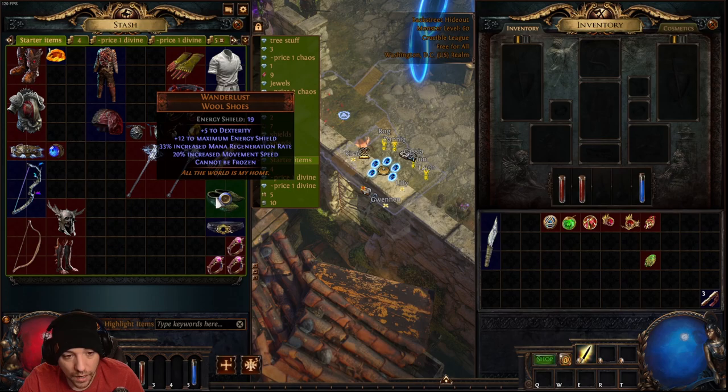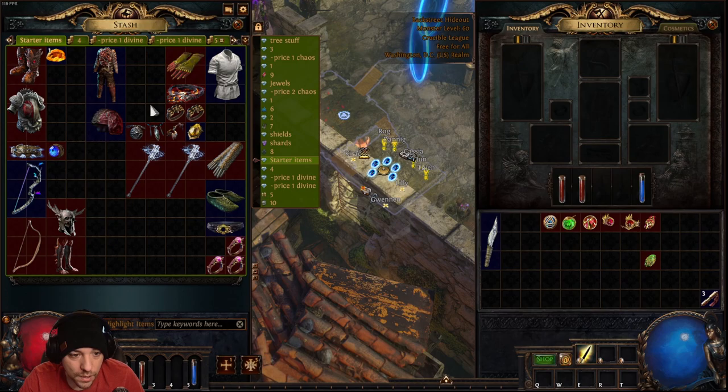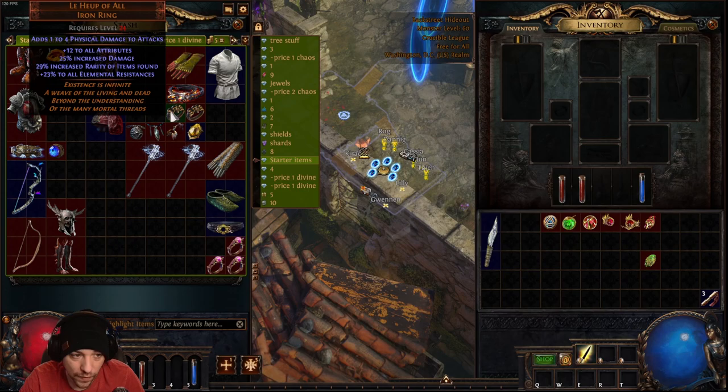For the helm, use a Gold Rim for the resistances. For rings, use Hoop of All Iron Rings — 25 increased damage, resistances, all that good stuff. They also add one to four physical damage to attacks. At level 24, this is a huge power jump.